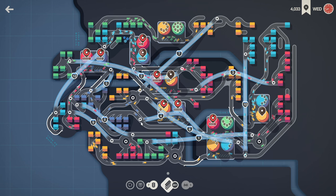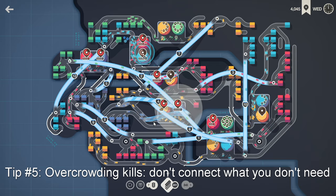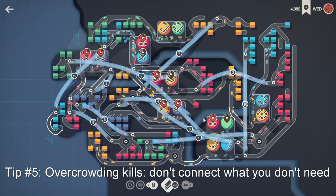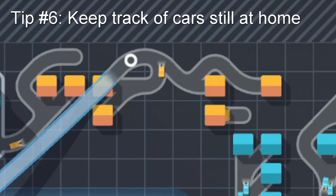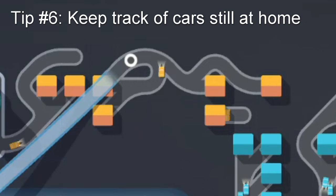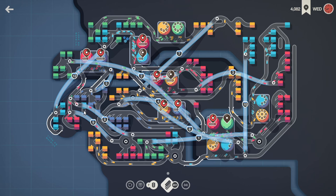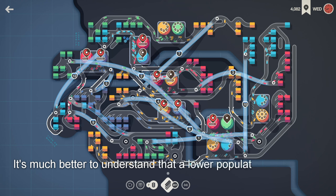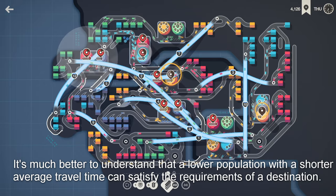Overcrowding is a thing too — too many cars can actually do more harm than good to your traffic flow. Remember that at its core, this is a resource management game, so making sure you're sending the correct amount of cars at a time is important. If you have too many cars being sent, especially during surge when they really want to overwhelm you, you can cause traffic jams at intersections which can lead to a loss. What I tend to do is keep track of cars in garages, as this lets you know if you have enough cars to keep up with your current pip rate. If you still have two or three houses with cars, there's no reason to connect another building — it'll only cause surge poles to grab cars from further and more destructive locations. A lower population with a shorter average travel time can satisfy the requirements of a destination better than just connecting more houses.